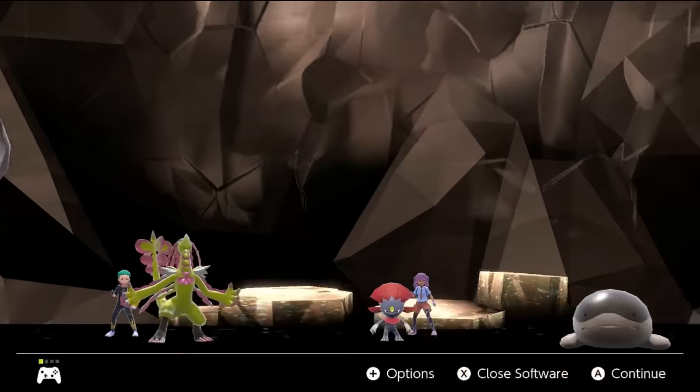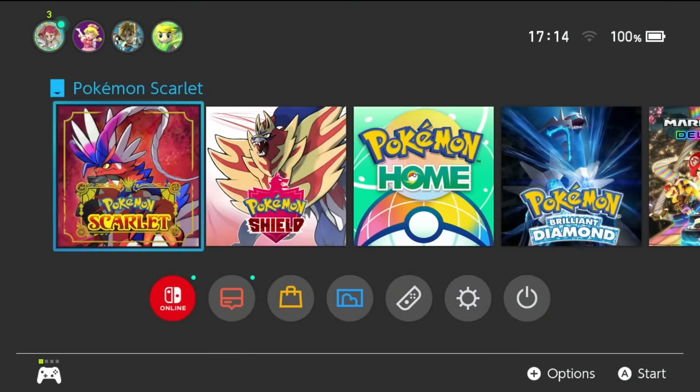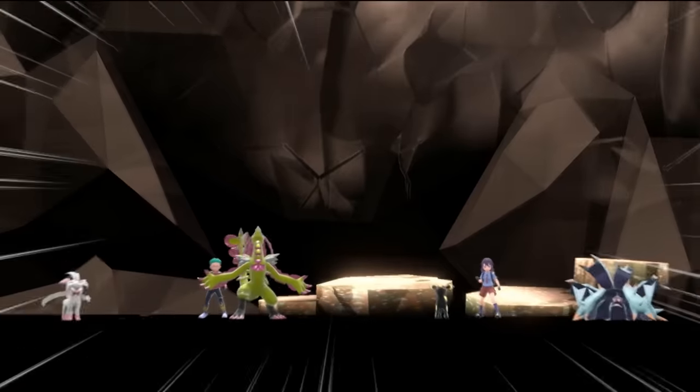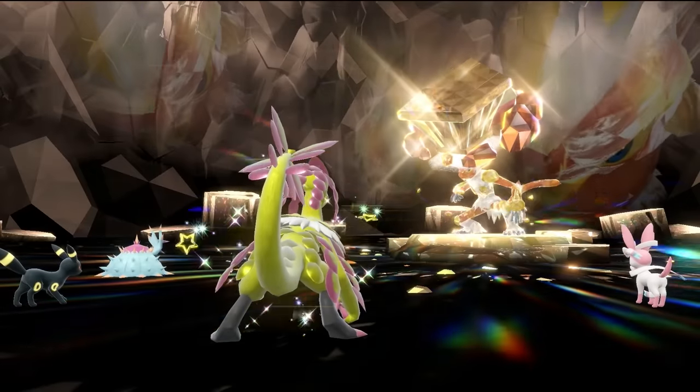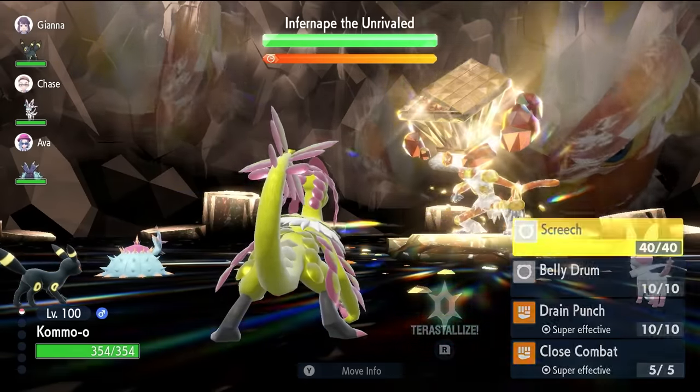We've got a lot of physical attackers here again, so it's no good. We just repeat this process until we get a selection of those Pokemon. There is a bit of initial setup here, but it's all worth it in the long run. And there we go — we've finally got a nice combination of three special-attacker partnering Pokemon able to let us execute this strategy.